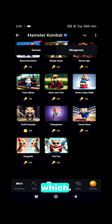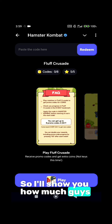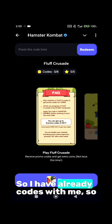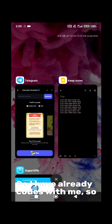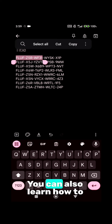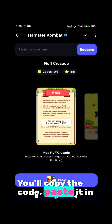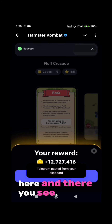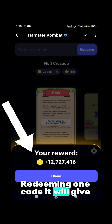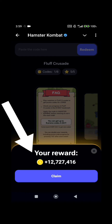I'll show you how much coins you can earn by Fluffy Crusade. I already have codes with me, so I'll go there, copy this code. You can also learn how to redeem the code — copy the code, paste it in here. And there you see 12.7 million coins. For redeeming one code it will give you almost 13 million coins. That is amazing.